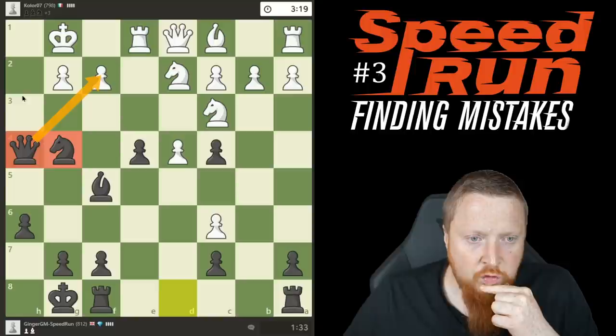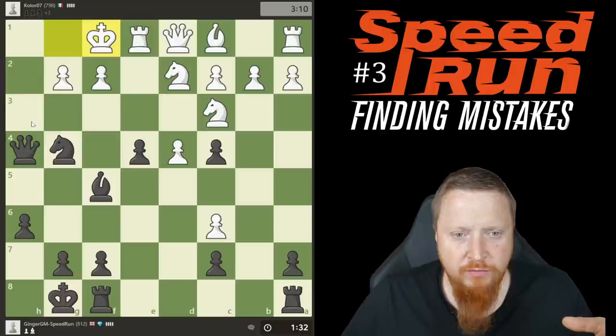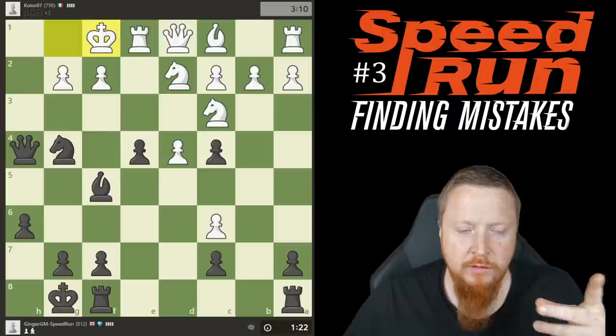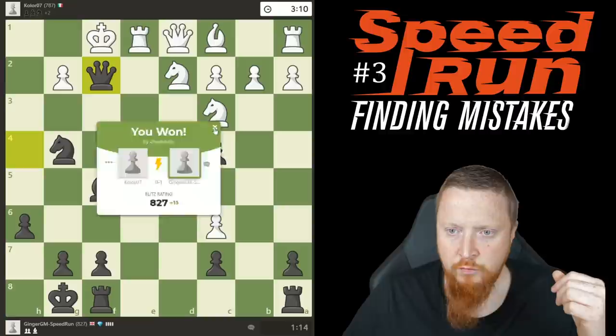I'm threatening to check on multiple squares and my opponent may be able to defend, but I like having the initiative. He's gone wrong immediately — only looking at the queen going one way. With three minutes on the clock he's not using his time properly. When your opponent moves the queen, spend a bit extra to see where else it's heading. After king f1 he's missed queen f2 checkmate. Fifteen-move win.